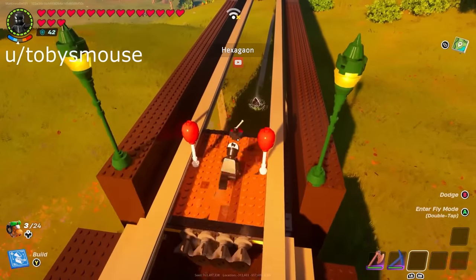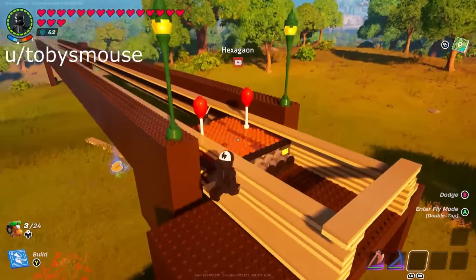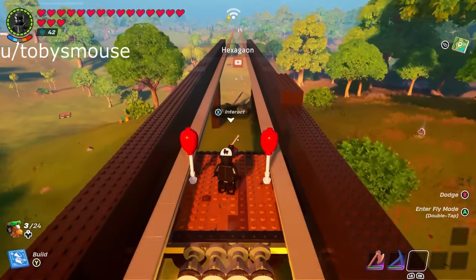Hexagon on YouTube has built a maglev train. It's a similar system using wheels to hook itself on the track, but this has added benefits. The two balloons remove some of the friction from gravity, meaning it should technically travel faster than the monorail.